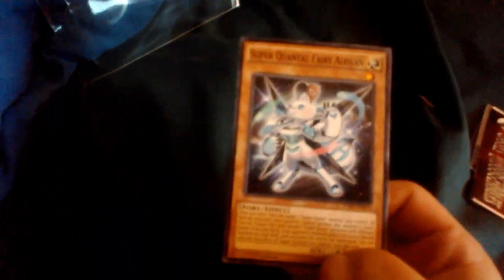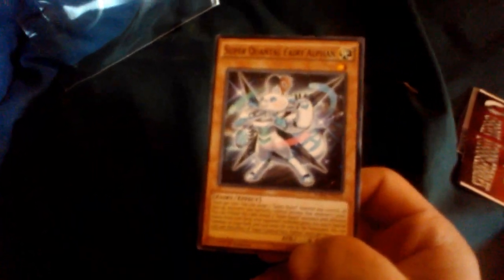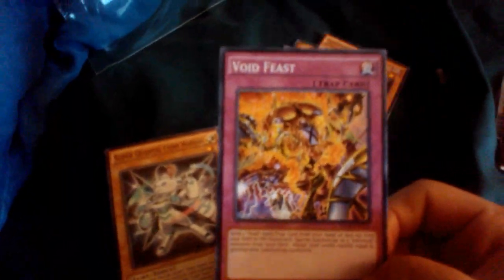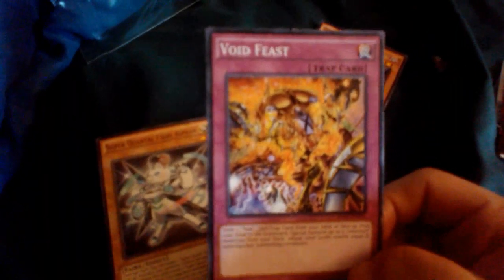Oh my gosh! I never thought I would be able to pull this. Super Quarto Fairy Elfin. That's so cool! Next is the trap card, Sinister Seeds. That's pretty cool. Next, Void Feast. Don't know what that is, but I'll look it up right now.